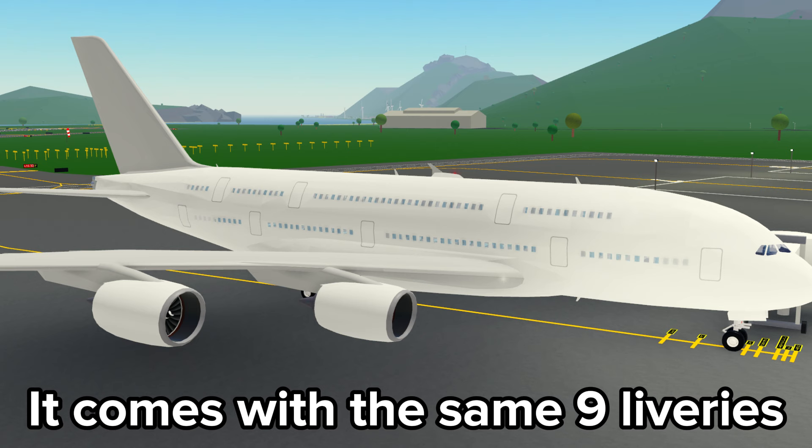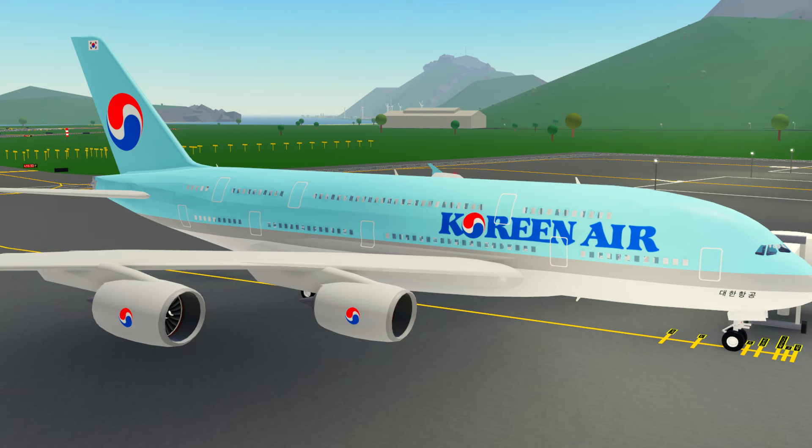The A380 comes with the same 9 liveries which include Air France, British Airways, Emirates, Korean Airlines, Lufthansa, Qantas, Qatar, Singapore Airlines, and Thai.